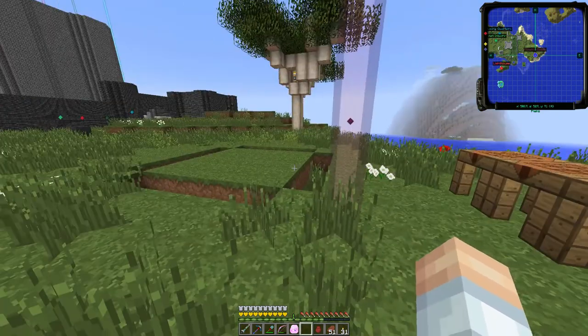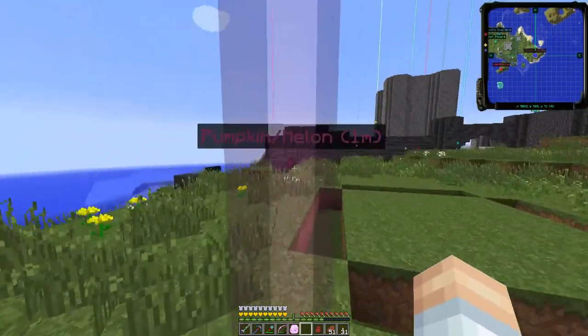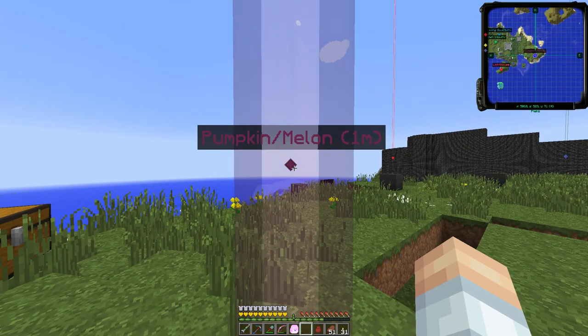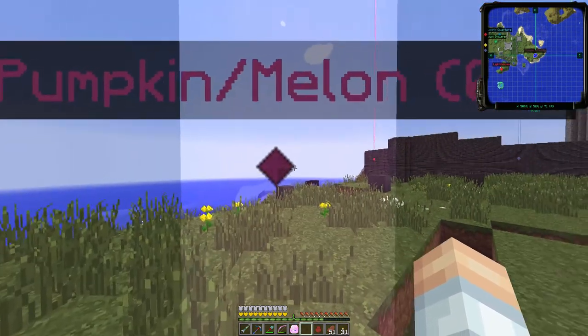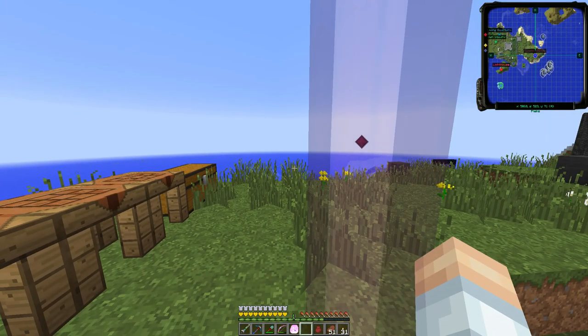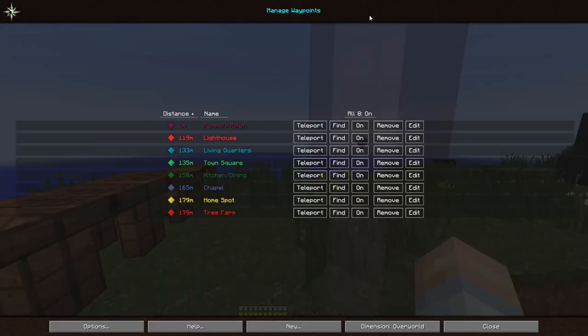So today we're going to work on — you can see it right there in the waypoint — pumpkin and melon. We're one meter away... zero meters away. There we go. So because we are working on that, what we can do is get rid of that waypoint.